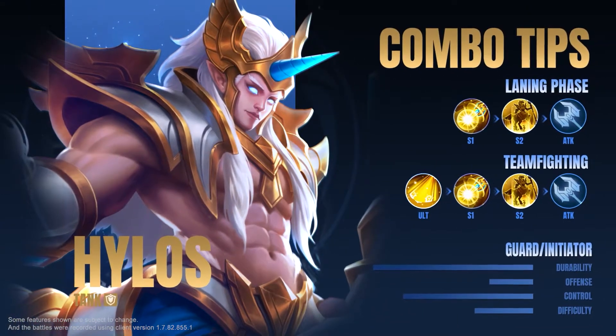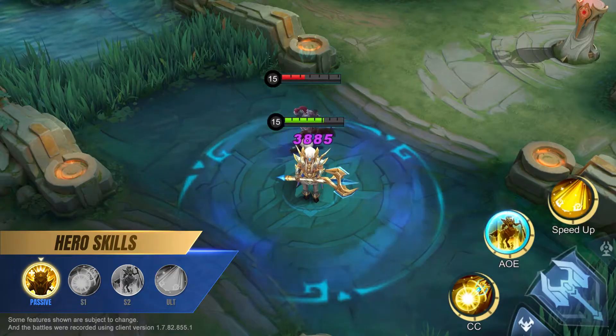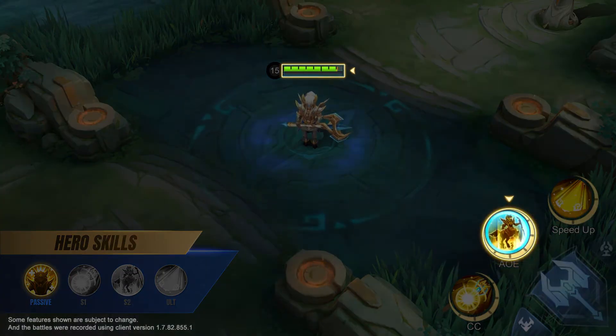Randwarden, Hylos. Passive: Thickened Blood. Every point of mana that Hylos gets from his equipment and emblem will increase his max HP. When out of mana, Hylos will use HP to cast his skills.